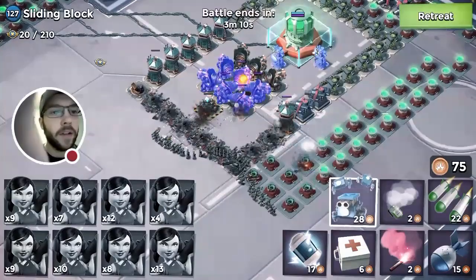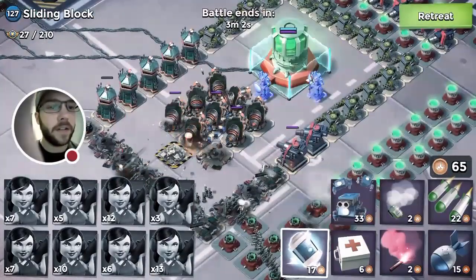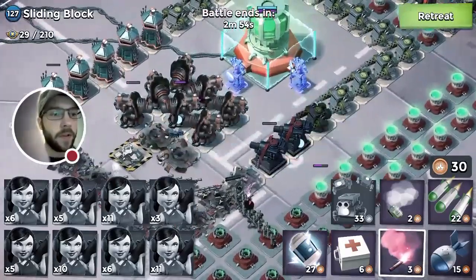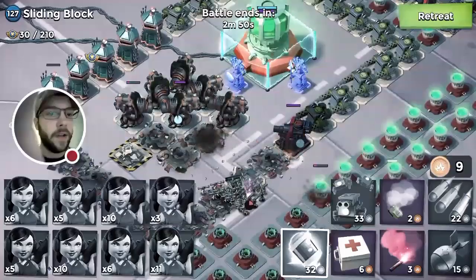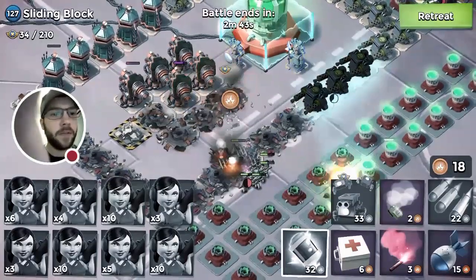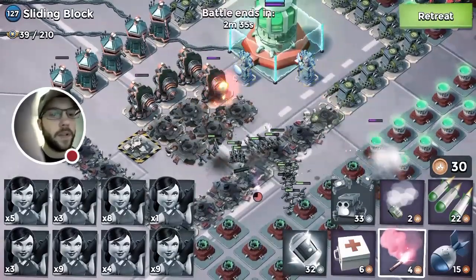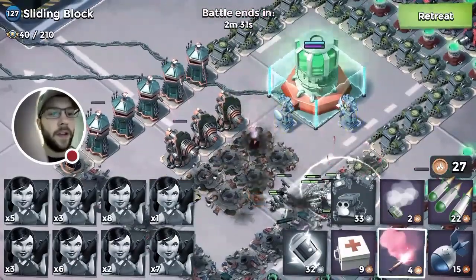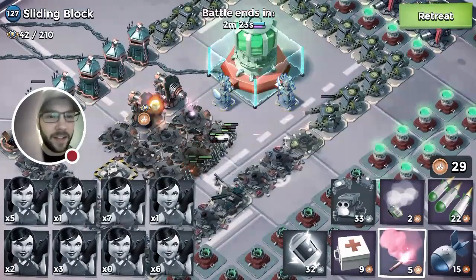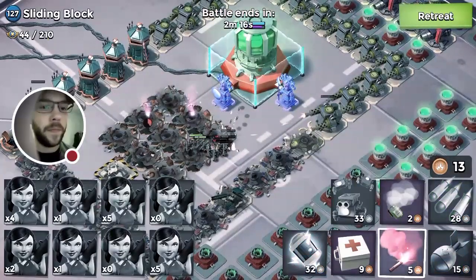I'm going to come at this from the right side once these boom cannons go down. We're actually losing a lot of guys here - we need to get the defenses cleared out of the way first before we go too crazy. I'll go ahead and shock these things. The boom cannons are doing serious work - I'm very surprised we're losing this many troops. We gotta start clearing these boom cannons. I'll throw a health kit down. I don't think we're going to get this.